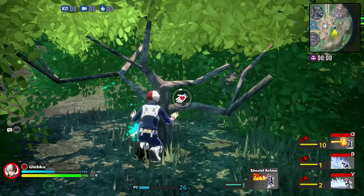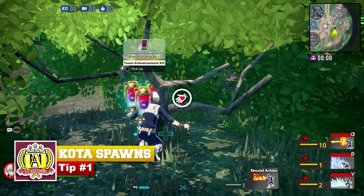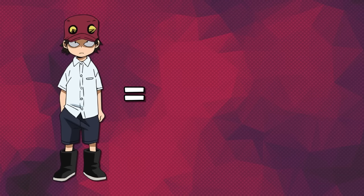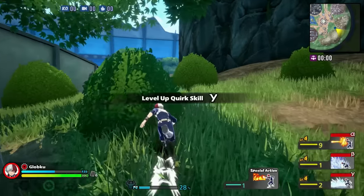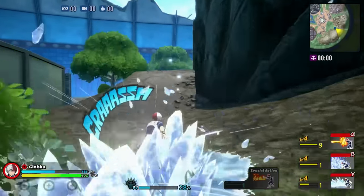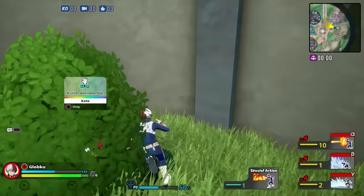Let's start with Cota. Cota is a unique civilian that, once you rescue, gives you three special vials. These vials increase quirk levels for your entire team, which means finding Cota is the same as your team fighting a total of 27 level-up cards. This is huge, especially in the early game. He's usually hiding in a bush, but can sometimes be found underneath a tree.